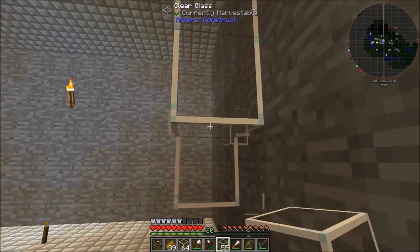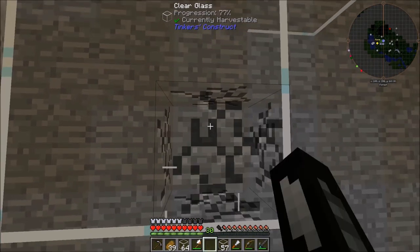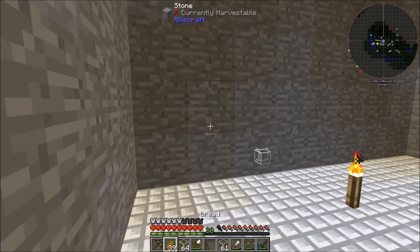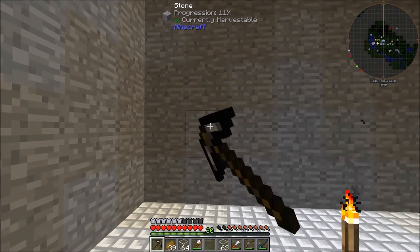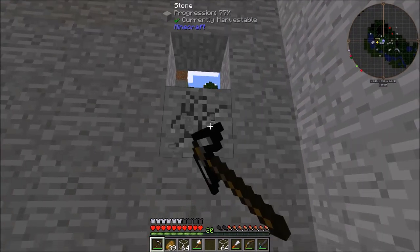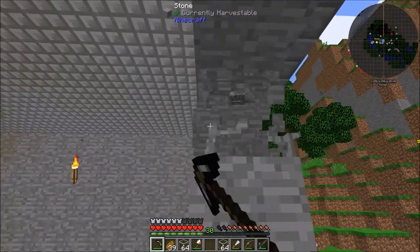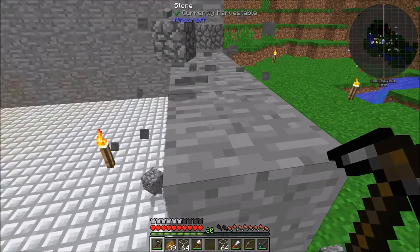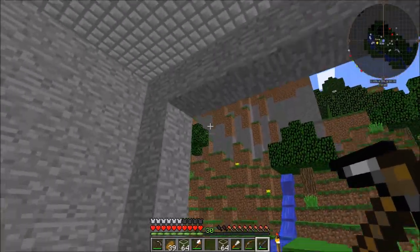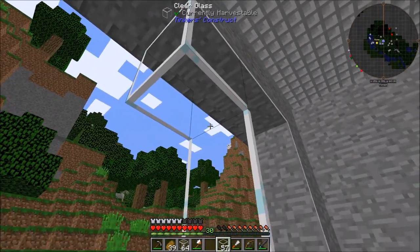I think maybe just the big windows might be my thing. Plus, I think it would look nicer. We'll test it. So we're gonna have to smash a wall a little bit. It's going to cover the whole area, sort of. Just like this — then we just fill this all with glass. I like this glass because it has the connected textures, which are really nice.